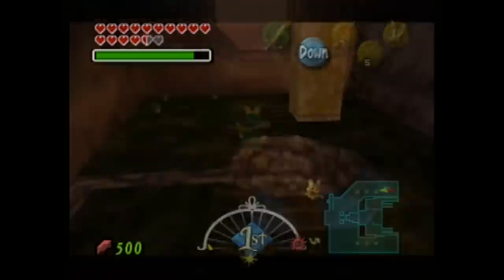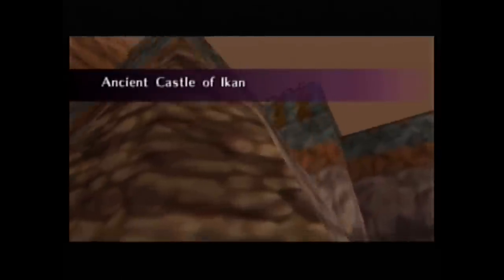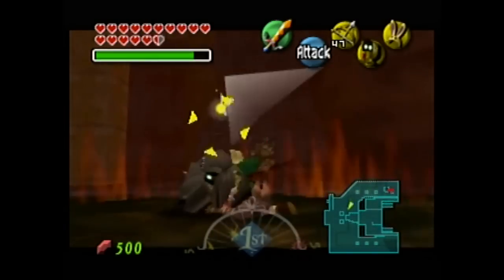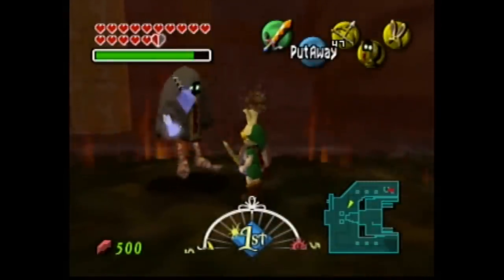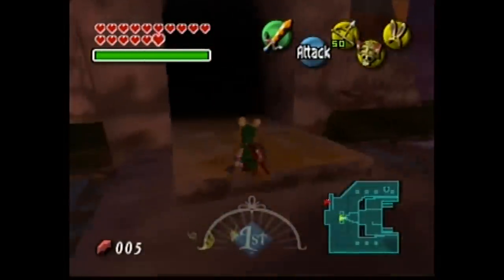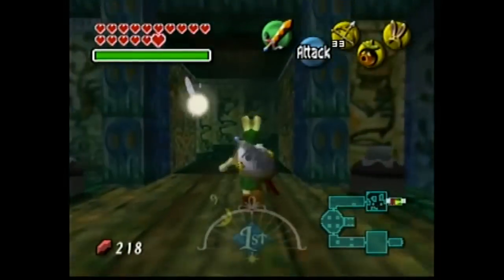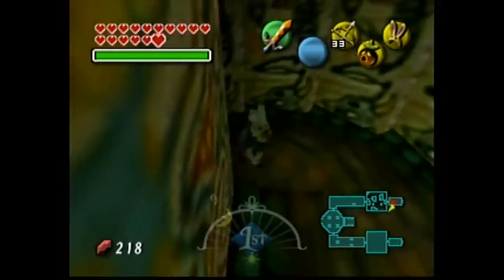We can activate the sun switch to reveal a ladder and shine the light on a sun block to remove it from the path. Now we can follow the ladder up and find ourselves in Ikana Castle. Yep, so this is still not Stone Tower — another mini dungeon that needs doing before we get to the main one. We can use the mirror shield to create a shortcut in and out of the castle through to the canyon. Let's head inside. Ikana Castle is pretty straightforward, but as far as mini dungeons go, it's among my favorites.